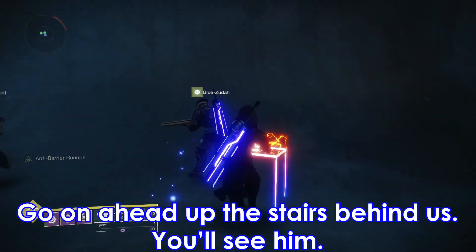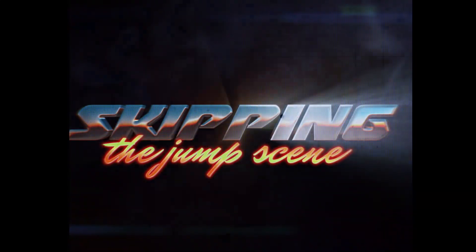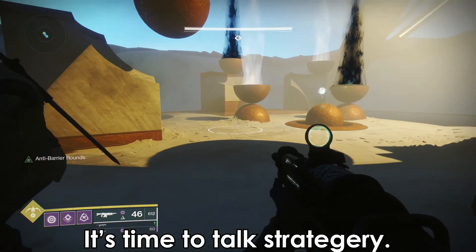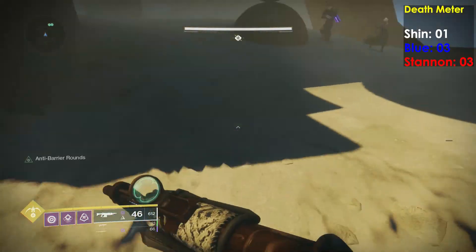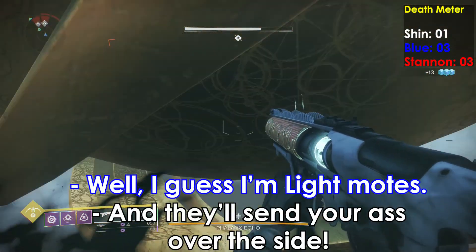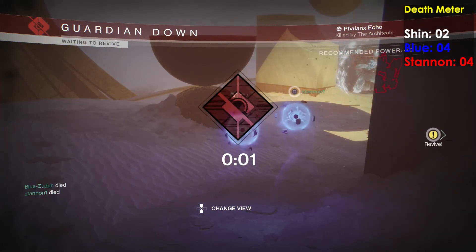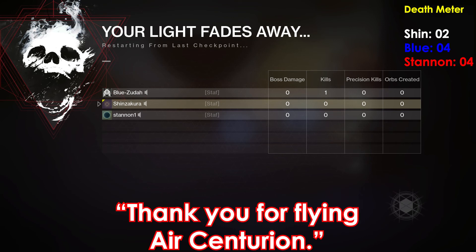Go ahead up the stairs behind us, you'll see him. When you get to the top, just stay there. This is a taxi. Talk strategy journey — two very boring minutes later. If we're lucky, we can finish this in one phase; if we're not lucky, this may take a while. Also, try to stay grounded — they are very good at anti-air. And then they'll send your ass over the side. Like that? Yeah, like that. Thank you for flying here, Centurion.